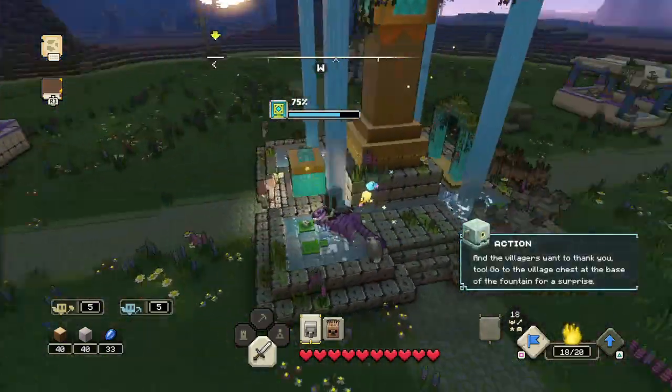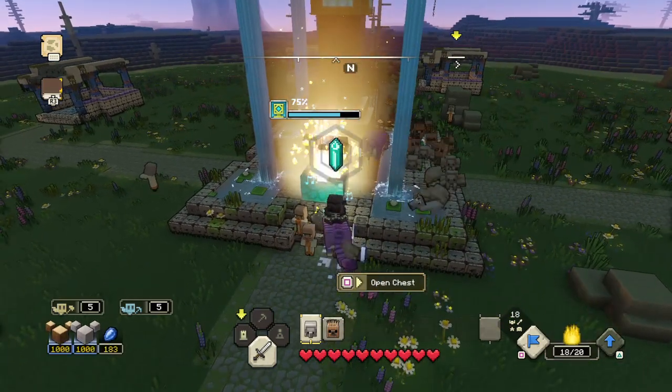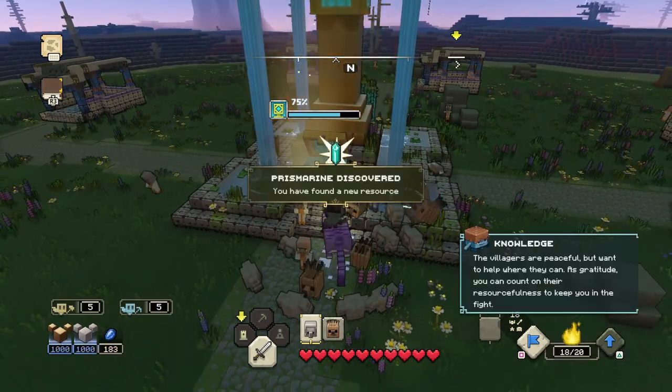And the villagers want to thank you too. Go to the village chest at the base of the fountain for some fast. Let's see. Ooh, prismarine — green!